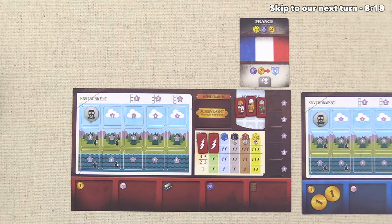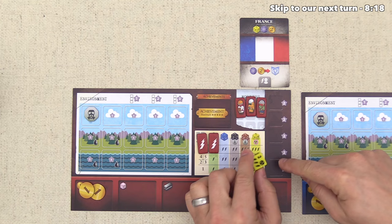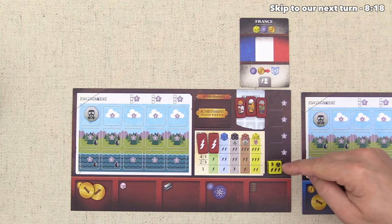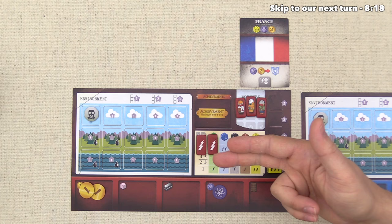Each player area has nice little printed areas showing where to put resources, and you can see five slots for dice. You get two points at the end of the game for each die you have, and there is no way to lose dice, so you can never have more than five permanent dice. Energy Empire is a worker placement style game. We start with three workers, but also two energy, which can sometimes act as a worker as well.